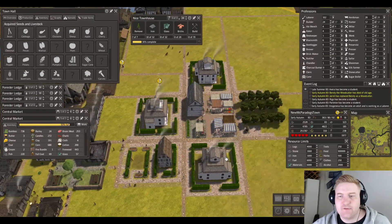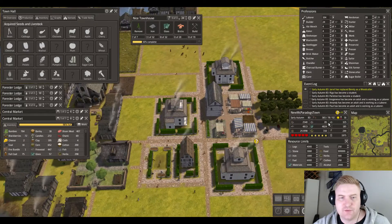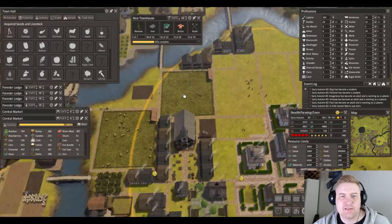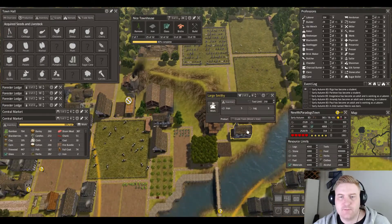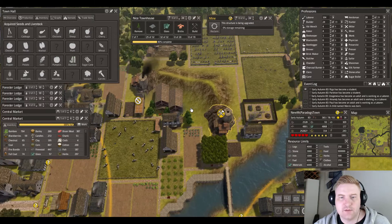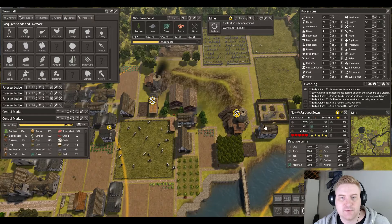While they upgrade that, let's check if we are missing stuff — we are low on stone. The blacksmith — did he upgrade it? The large smithy is making crude tools; it's supposed to make steel tools. This one we need to upgrade. We're out of coal for a while unless we change this one to coal production — let's do that while this one upgrades.